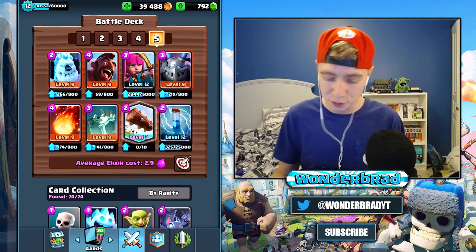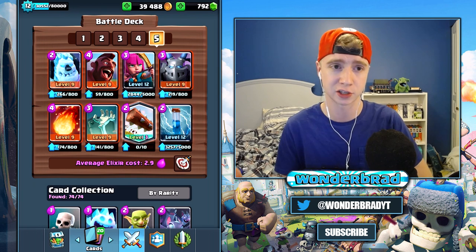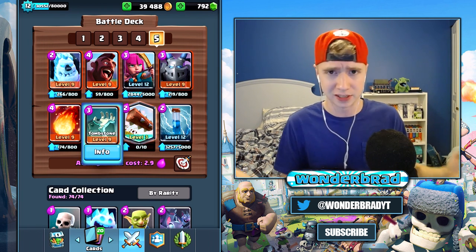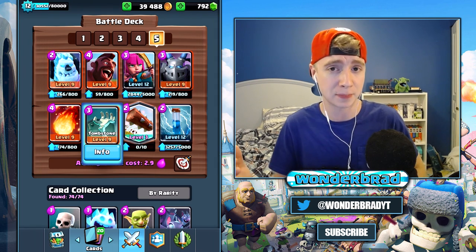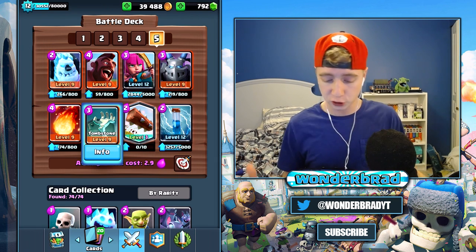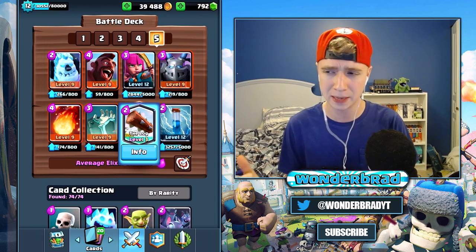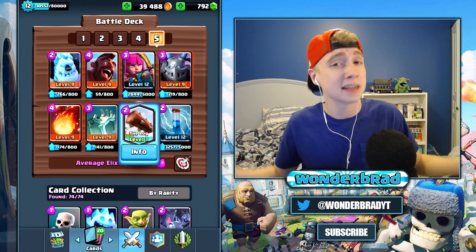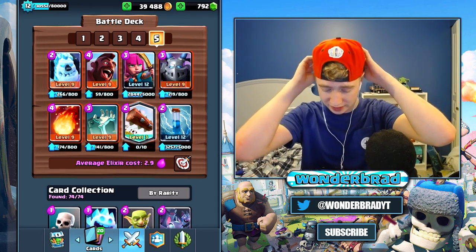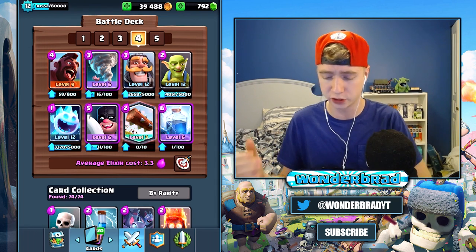The first one is a 2.9 hog cycle deck. It's got three different spells in it and a tombstone for defense, which makes it better against battle ram bridge spam decks because the tombstone is the best defense against the battle ram — it charges in, the skeletons stop the barbarians — and you've got a really fast cycle. If you don't have the Log, try arrows, an ice spirit, goblin gang, or guards.